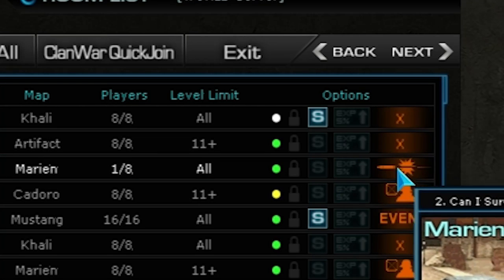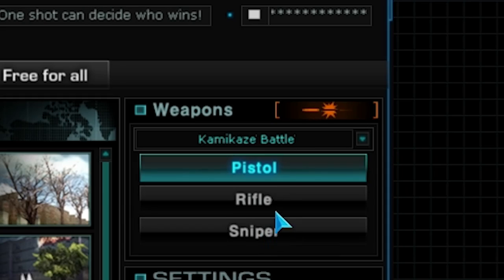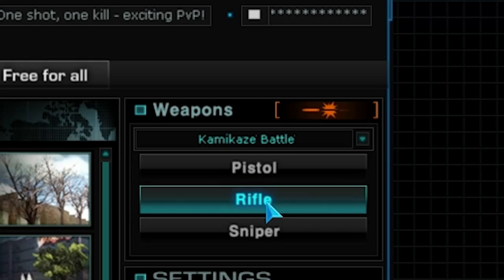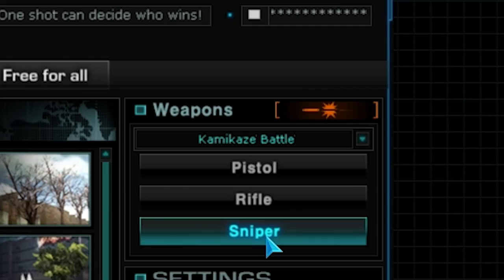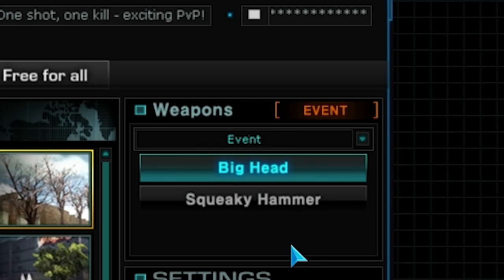When you see a bullet icon it means you are about to join a kamikaze room. The kamikaze mode gives three options: pistol mode where you can only play with the Luger handgun, rifle mode where you have to play with the Springfield, and sniper mode where you are only able to play with the Tokarev.